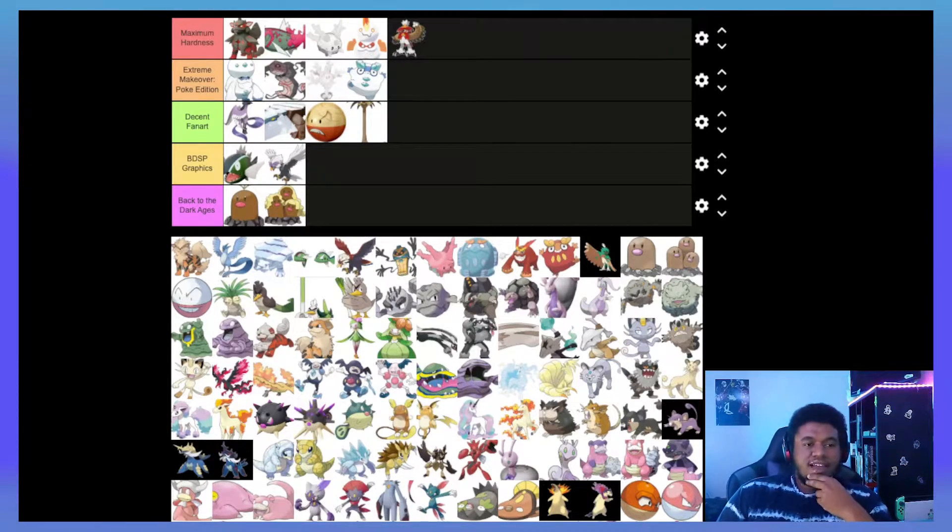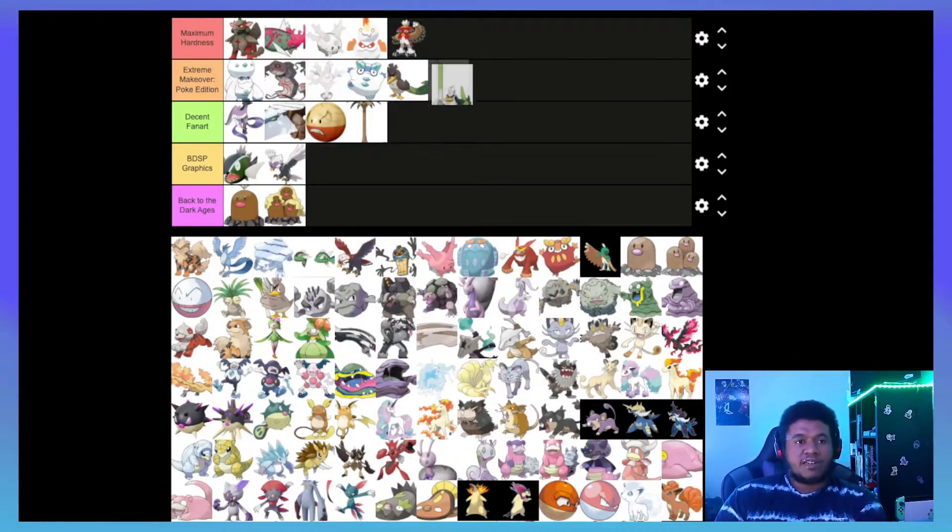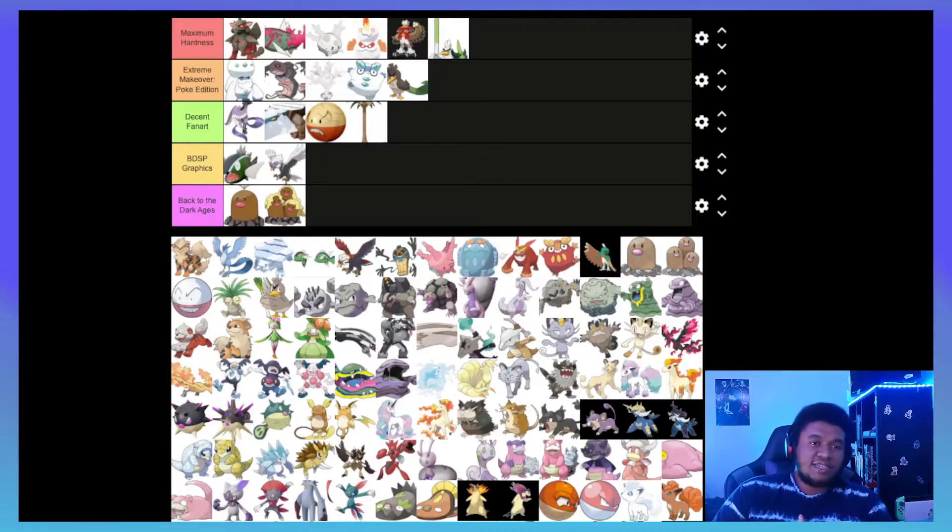Next up we have Galarian Farfetch'd and I am a big fan of this line overall. The Fighting type and giving it that big old leek is just hilarious — I'd put that in Extreme Makeover. And Sirfetch'd is just peak design. I love Sirfetch'd — it has like five moves that have a 30% chance to crit; you give it a leek and it's a non-stop crit machine. That easily earns it a Maximum Hardness spot.